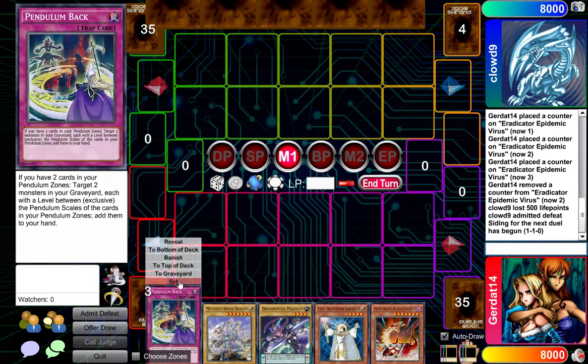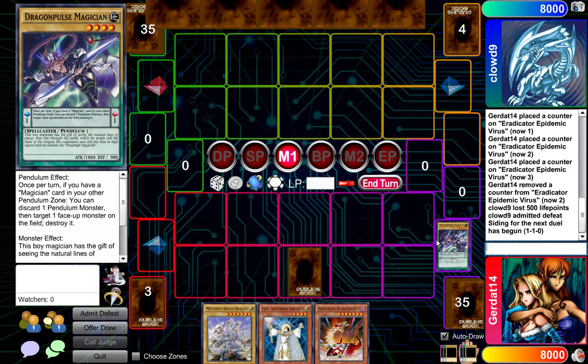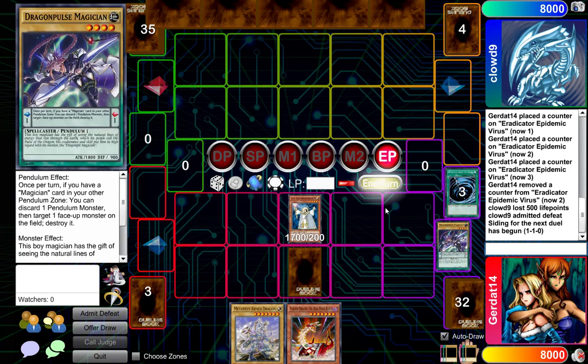I'm going to start with a face down. I'm going to activate Dragon Pulse Magician, and I'm going to Normal Summon Lila Lightsworn Sorceress. I'll end sending three cards from the top of my deck to the graveyard. I needed that Dragon Pit Magician, damn it.